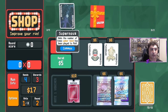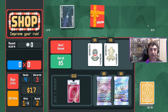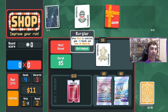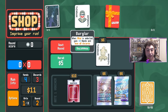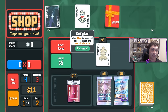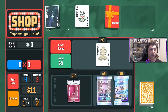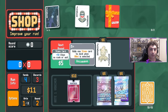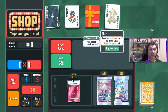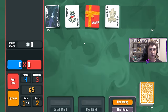Supernova adds the number of times that poker hand has been played to mult. Gift Card is adding $1 of sell value to every joker and consumable card at the end of the round. Burglar is a fantastic joker for a high card build — it gives you more hands to play high card, and more money since you get a dollar for every hand remaining. The stone card joker can be okay too — adding stone cards is definitely not a bad thing when playing high card.